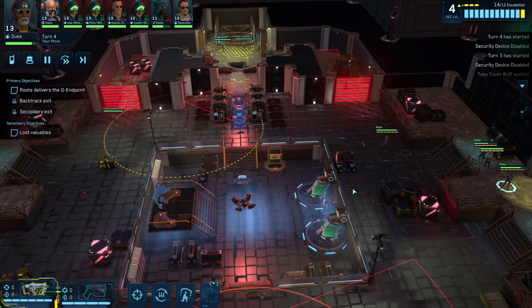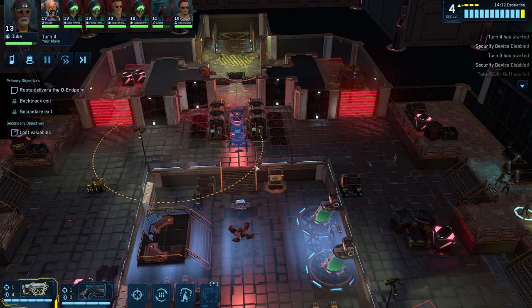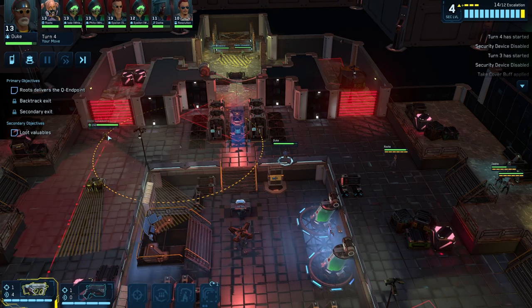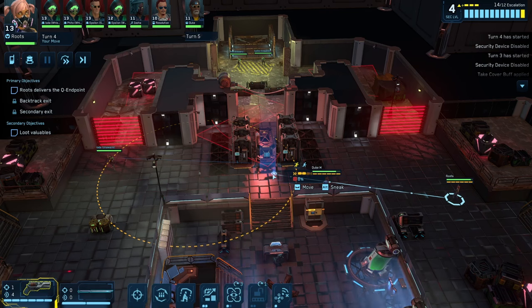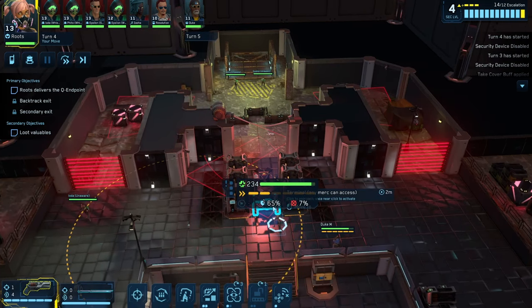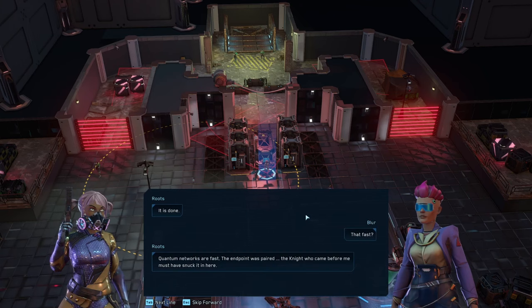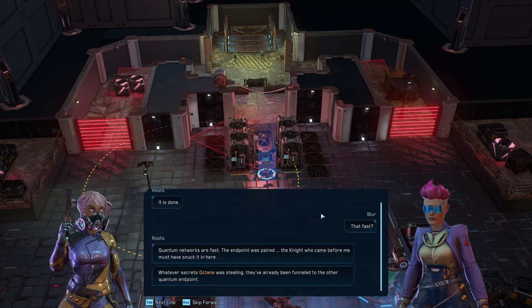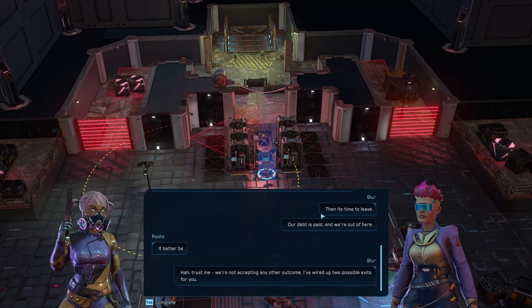We've raised security by quite a lot. Duke, you're going to be running this way. This guy's making his way over here — he's coming our way, we might have to end him. This guy's just patrolling which is fine. I think he might double back which is a problem. I've found that clicking on things doesn't work as well as you'd hope — I basically have to use the tab key. We can have Roots do an anticipate on this guard. He's going to be moving down — okay, that's actually great. So we know for sure we're safe from that guy.